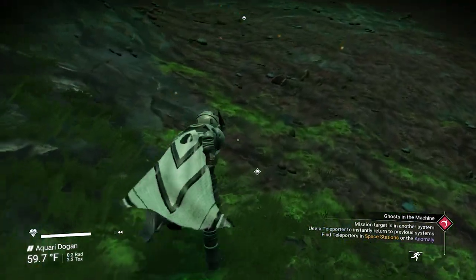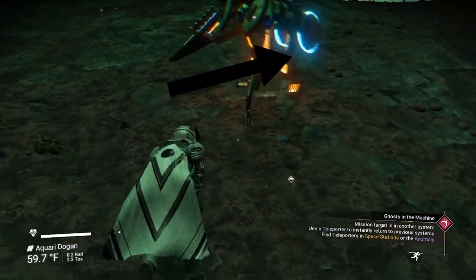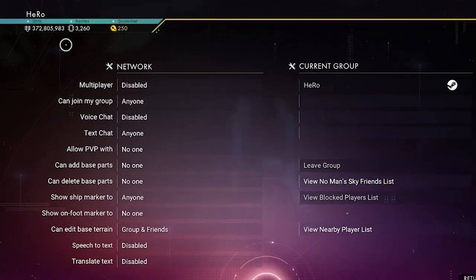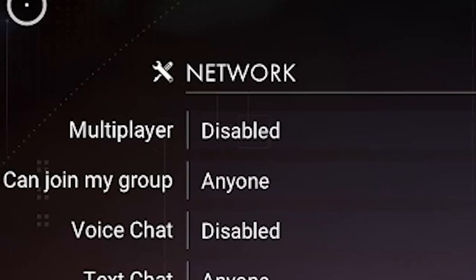If you want to find the portal quick, you can check the video on screen or down in the description. After you find the portal, please guys, make sure you disable the multiplayer.